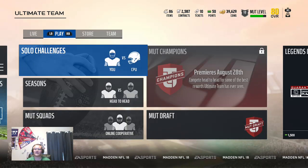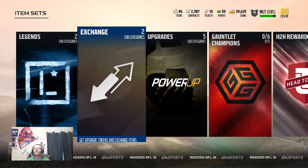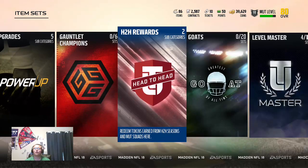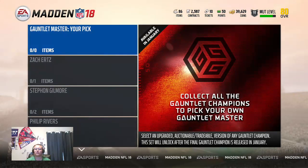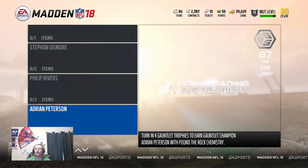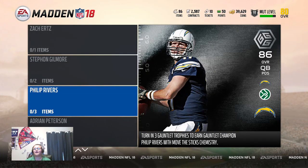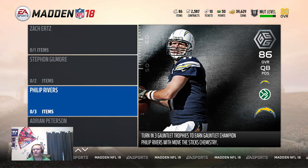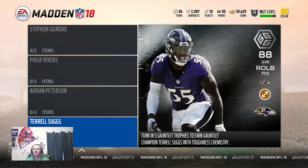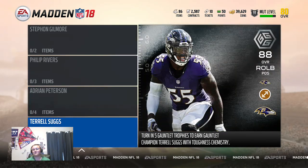For solos, do the gauntlet first because when you do it, you get gauntlet trophies — very similar to last year — which let you get gauntlet champions for a certain amount of trophies. One trophy gets you Zach Ertz and so on. Right now you can only get three, which gets you up to Philip Rivers, but I believe Monday they're releasing Gauntlet Unleashed, which will add Adrian Peterson and hopefully Terrell Suggs.